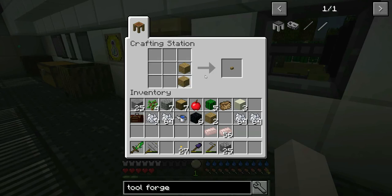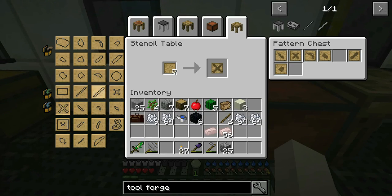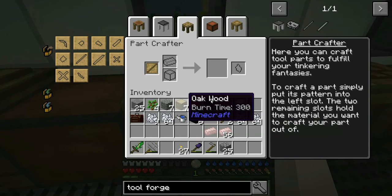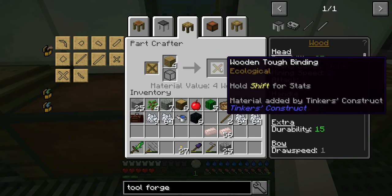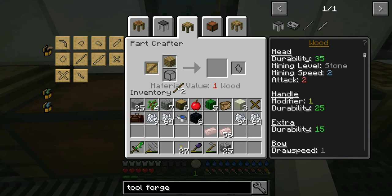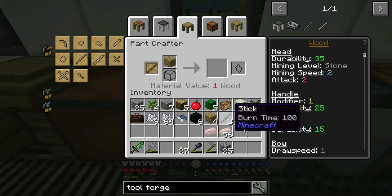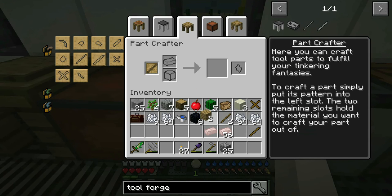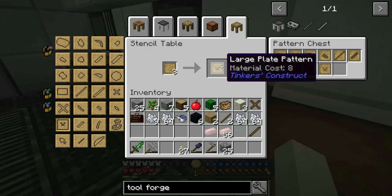I'm going to need some more patterns and I want to create an excavator. I know by heart what I need: a tough binding, a tough tool rod, and the excavator head. I'm going to make the tough binding and tough rod out of wood. I'm going to make the head out of cactus because I want to be able to easily repair it, and I'm going to make the large plate out of obsidian to add some durability.